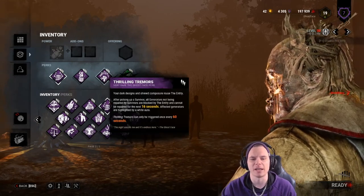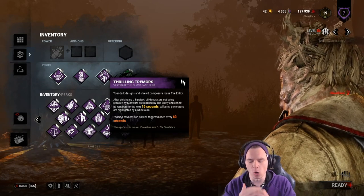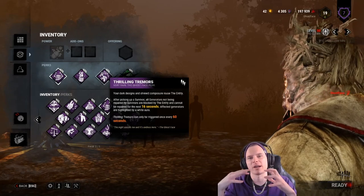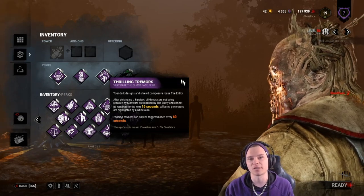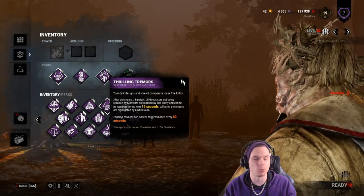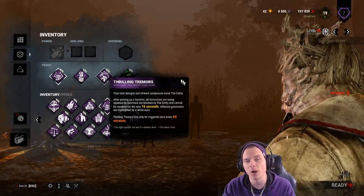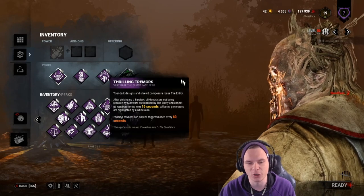The next perk is Thrilling Tremor, which entwines perfectly with Surge. Thrilling Tremor activates when you down and pick up a survivor — all generators will glow white and no survivor will be able to work on them; the entity's grasp holds them, much like Corrupt Intervention. However, if a survivor is already working on a generator, it won't seal, so the killer knows which generator they're on. You don't even have to hook — you can pick someone up, look around, identify which generator isn't white, drop the guy, and go straight there. Or hook them and use Pop Goes the Weasel to kick whichever generator someone was on.